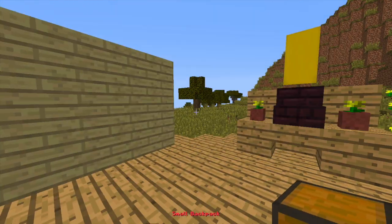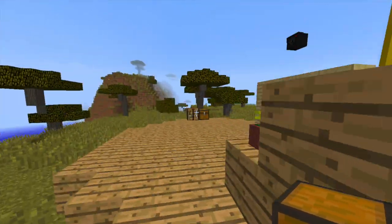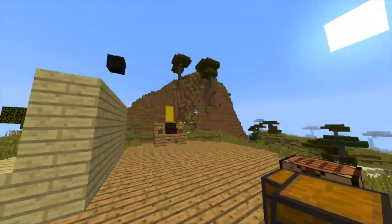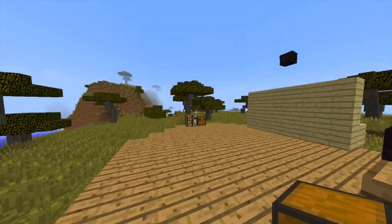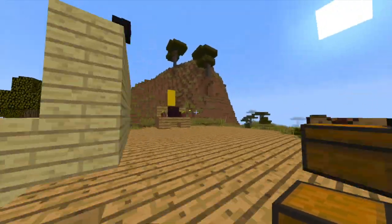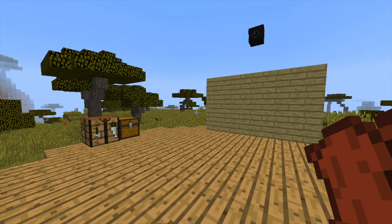As mentioned, you can use permissions so donators get large backpacks, mods and admins get medium backpacks, and all players could get small backpacks — something like that. The plugin is obviously free to download, it's working with the latest version of Minecraft, and overall it's just very fun. Subscribe, like, comment, and I'll see you next time.